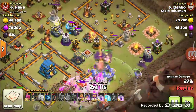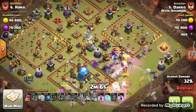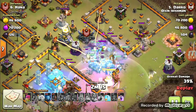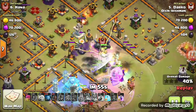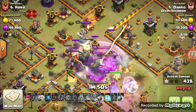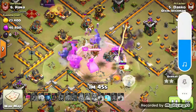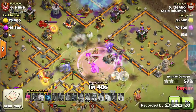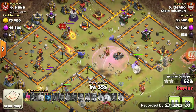It got distracted, but he has enough energy to finish on this base. He used his warden ability on time, which saved all his troops — there were two infernoes attacking all his troops, but the warden ability saved everything. He manages a three-star on this base.